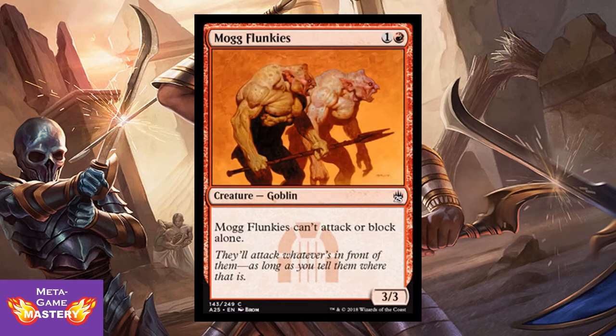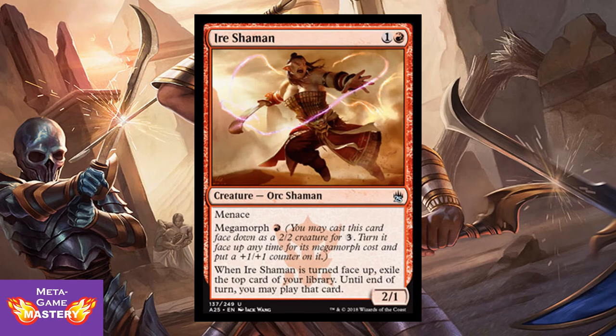And Mogg Flunkies — just a classic. It's 2 CMC, 1 colorless and red, for a 3/3 Goblin, but it can't attack or block alone. Love that watermark. Eater Shaman gets downshifted from rare to uncommon and looks incredible in foil. She's 2 CMC, 1 colorless and red, for a 2/1 Orc Shaman with Menace and Megamorph of only 1 red. When Eater Shaman is turned face-up, exile the top card of your library until end of turn — you may play that card. You're paying 4 mana for a 3/2 Menace and the card potentially replaces itself. Very good power in limited.